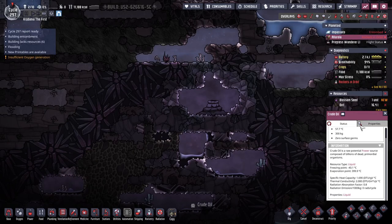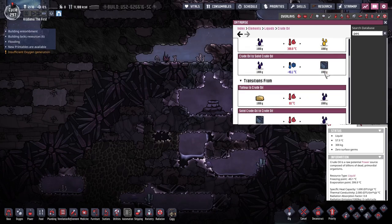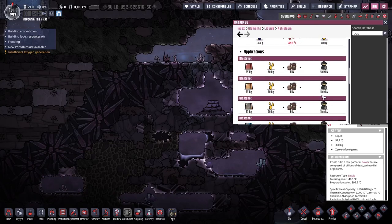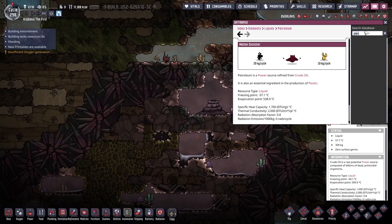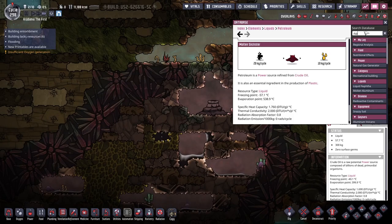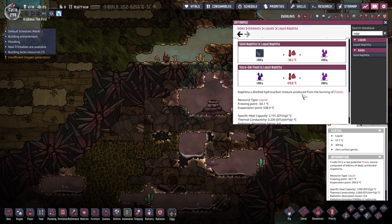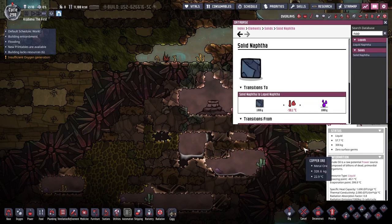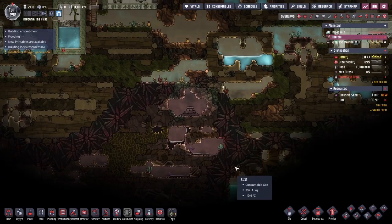Oil — what are its properties? You gotta get it really hot to turn it into petroleum. Weirdly enough, naphtha is actually better. Naphtha is 2.2 SHC. So that could be another aqua tuner liquid if we've got hot stuff. It does only go to negative 50, but that's still plenty. Very interesting.